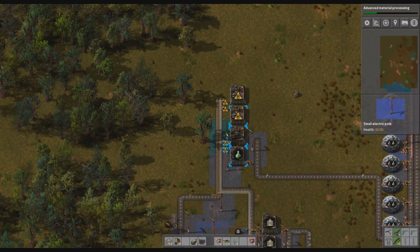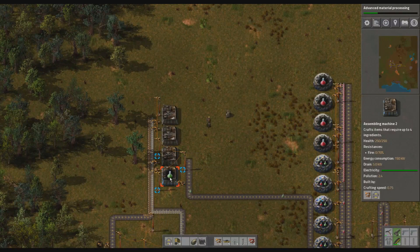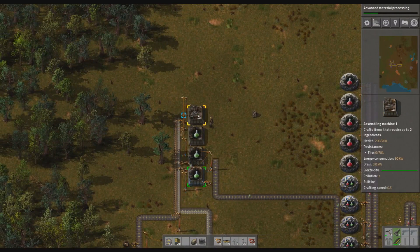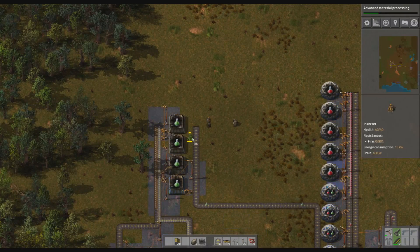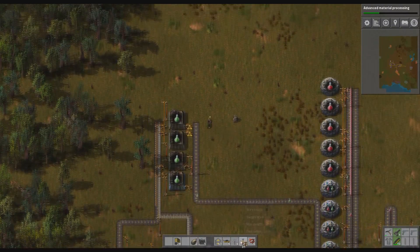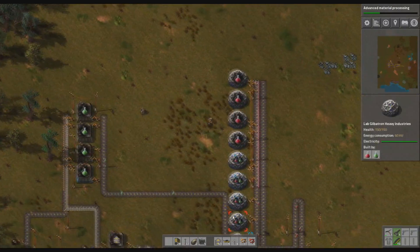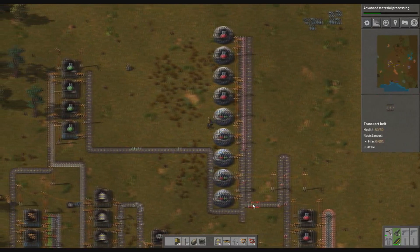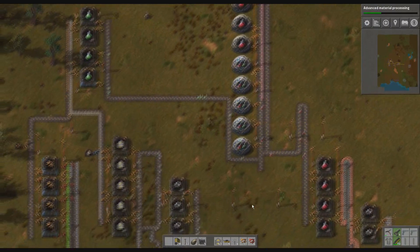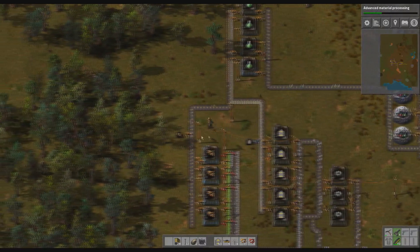There we go. Shift, right click, left click, left click. Yeah, a bit more green on its way. Alright, looking good. Green is now fully operational. We've got a nice full chest of conveyors should we need it, and nearly a full chest of inserters if we want to grab any.